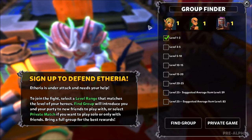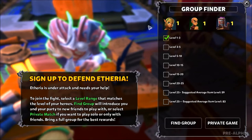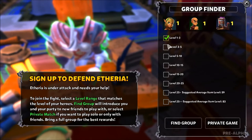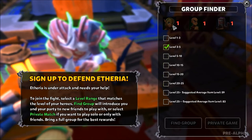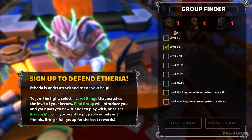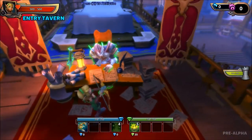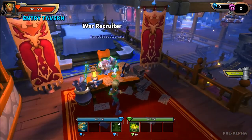For example, at level 1-3 you have one map to choose from. At level 3-5 you have two maps to choose from. You need to have at least one hero at the minimum level for that level range to actually use it. You can have heroes at level 10 and still enter and stuff like that, and currently that's actually one of the better ways to level — to go on a lower level map.